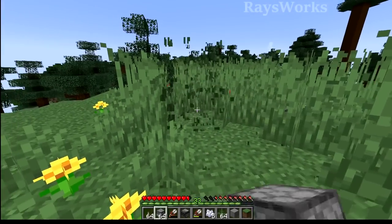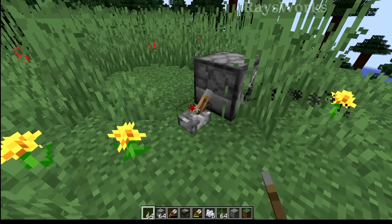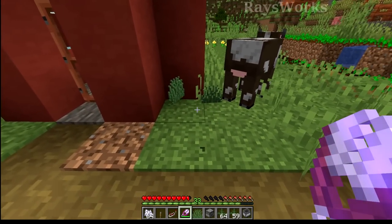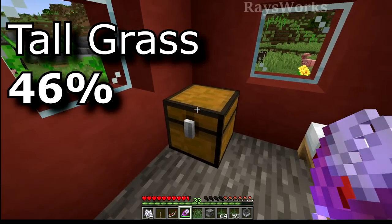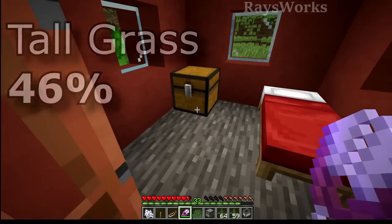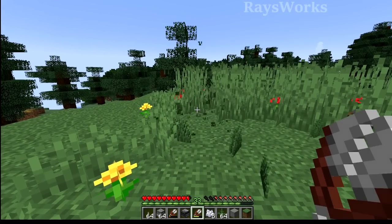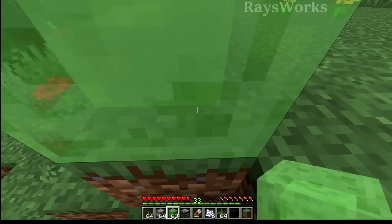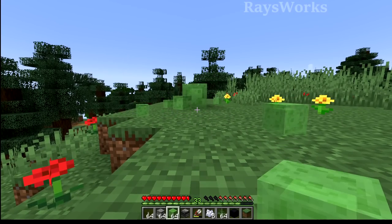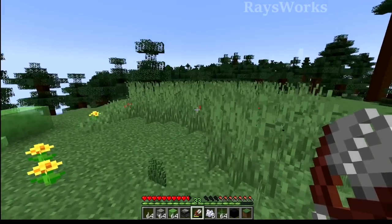We could make the grass block area as big as possible, but we run into an issue: how to break all the vegetation down. If we break them with pistons, water, or our fist, we only sometimes get grass seeds. We actually have to use shears to get the items. Using shears with dispensers doesn't work, and silk touch tools don't work either. Although we can't normally obtain the tall grass item, there's a 46% chance of finding it in a savannah village chest, but that makes it non-renewable. Since the player must hold left click with shears, we're restricted to how far the player can click — five blocks away.